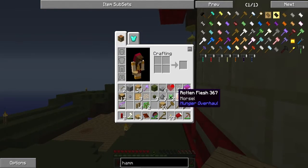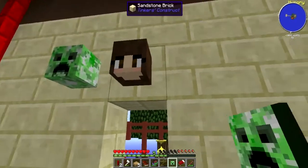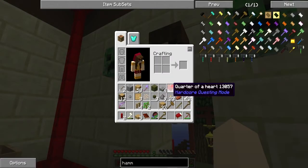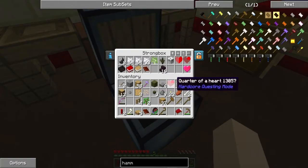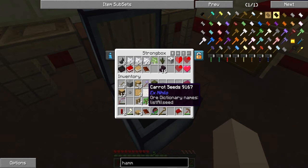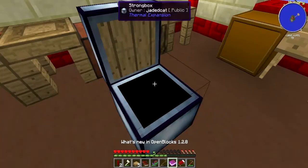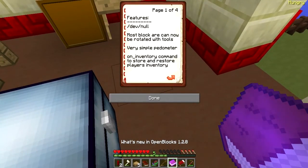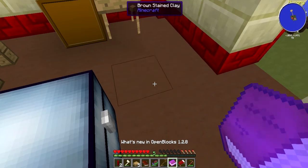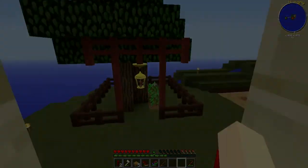I got two creeper heads, so those can go with my creeper head on the wall. I got a quarter of a heart, a stone axe I don't really need, carrot seeds I might plant in a minute, some bones, and a bow. I also got something from Open Blocks which might be exciting — I'll put it away. I can put the bed down now as well. That was a pretty good haul from the mob spawner overall.